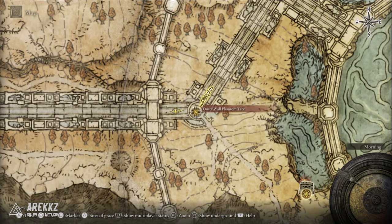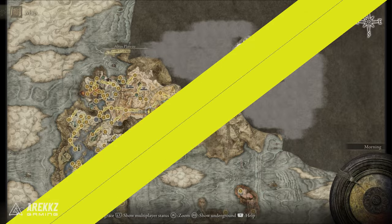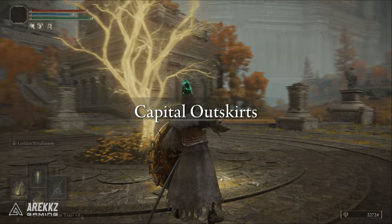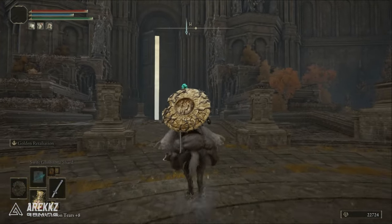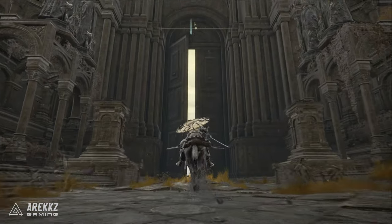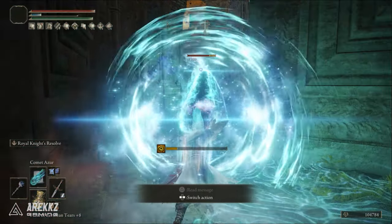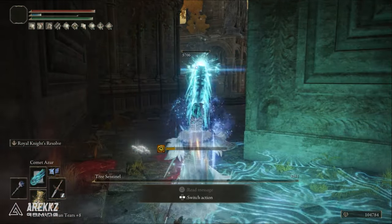You can find this near Leyndell, the Royal Capital, at the Outer Wall Phantom Tree Grace Point. Simply run to the west where a duo of Tree Sentinels can be found. You'll have to defeat both of them for the shield to drop, but on the eastern side of the gate you can pull them one at a time and fight them individually, making the fight a bit easier.